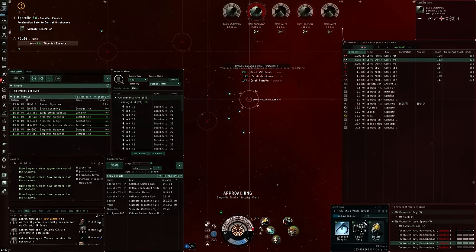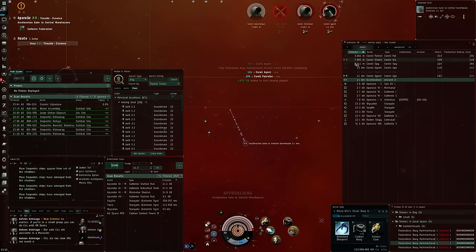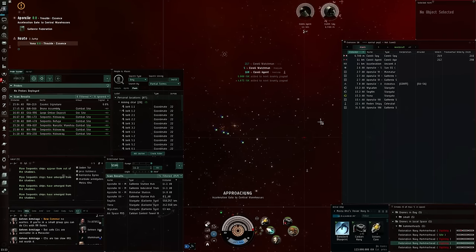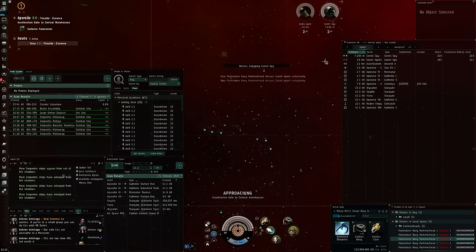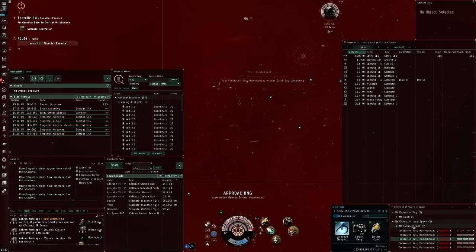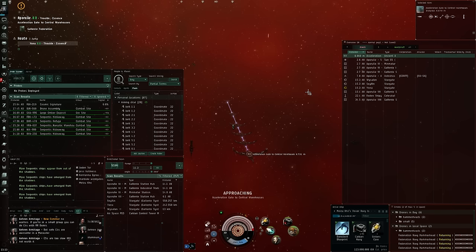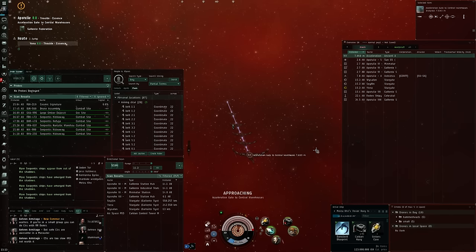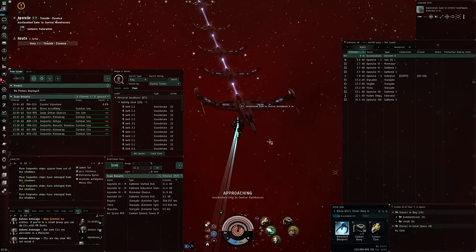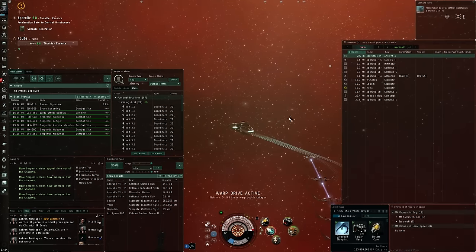The cruiser dropped some loot. Switching back towards the acceleration gate, just a couple more frigates to take care of and then we're good to go. One Navy hammerhead taking a little bit of damage, but nothing to worry about. After every drone has been returned, we take the gate. Third room - a little bit more to do but not by much; it's actually very similar to this room. Let's activate the gate and go to the next one.